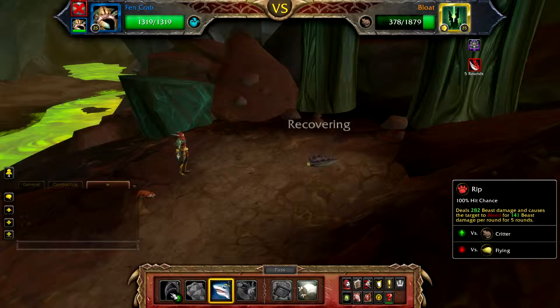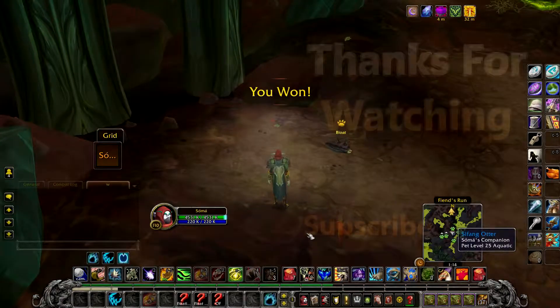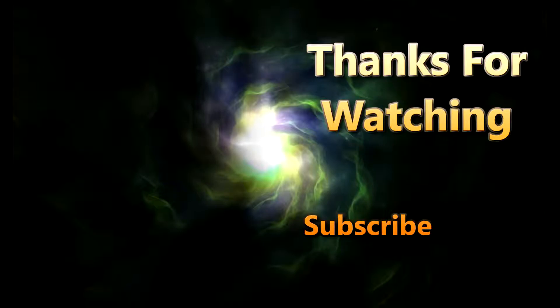If you're getting unlucky with some bad RNG and your first crab is defeated, your final crab will enter the battle. If there's a Rip active on Bloat, cast Blood in the Water; otherwise cast Rip followed by Blood in the Water, and then continue to Rip until Bloat is defeated.